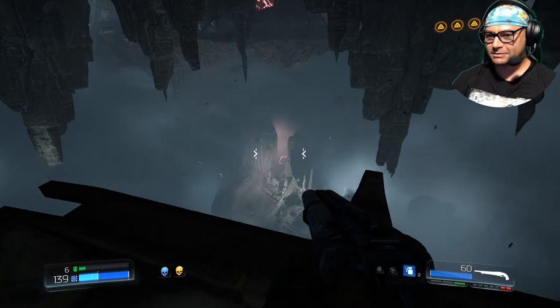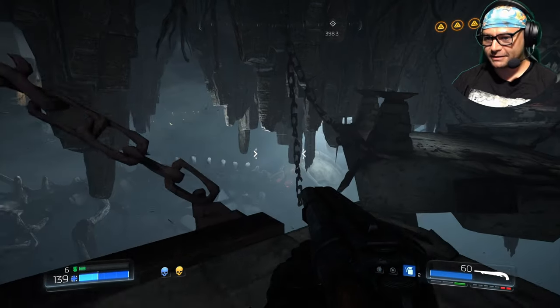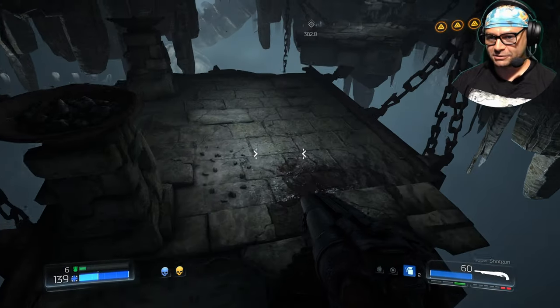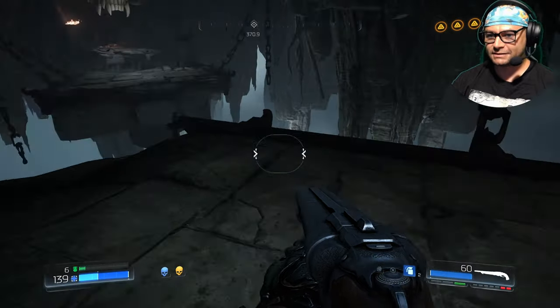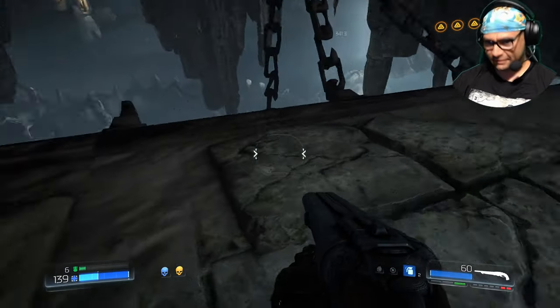The siege mode can go through almost anything. I think this is the area where you're supposed to put a rocket in the Icon of Sin. Unless it's further - another area of hell. I think it might be this one though.